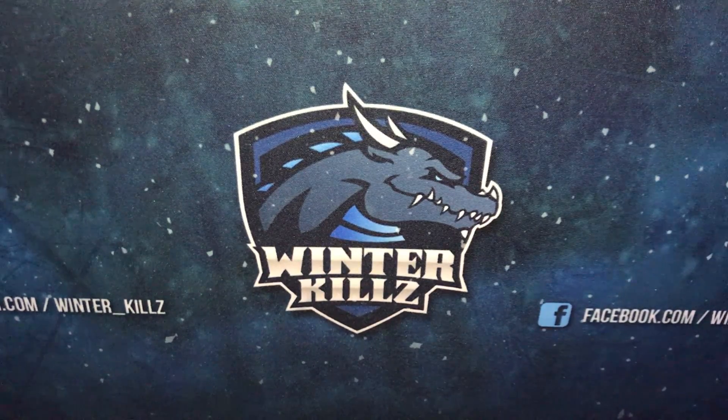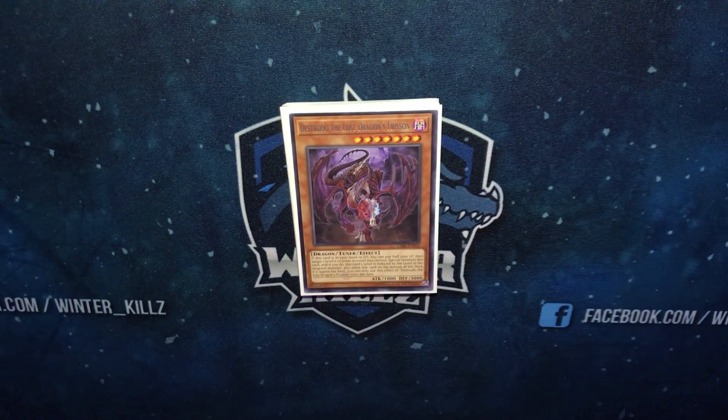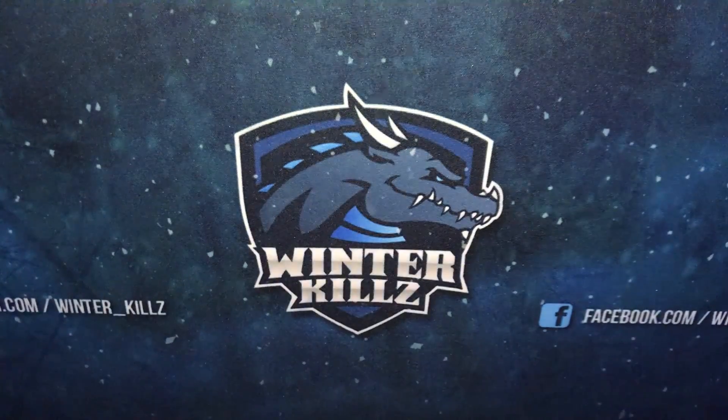My personal winner for draw power is Moray of Greed. Now we're into the third section of the video — main deck engine choices. With the core build and spells and traps covered, we're still not at 40 cards, and that's where engine choices come in. In my opinion, this is what makes Mermails one of the most unique and one of the hardest decks to pilot, because opening hands often present so many possible plays and it isn't always clear which is correct.